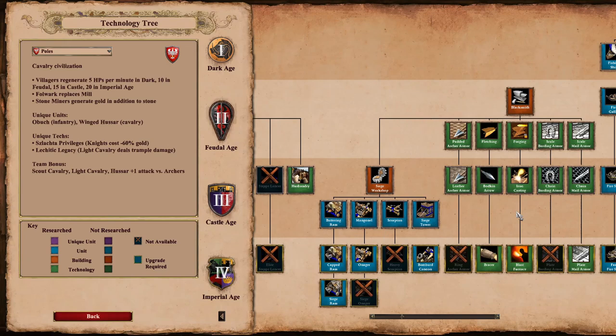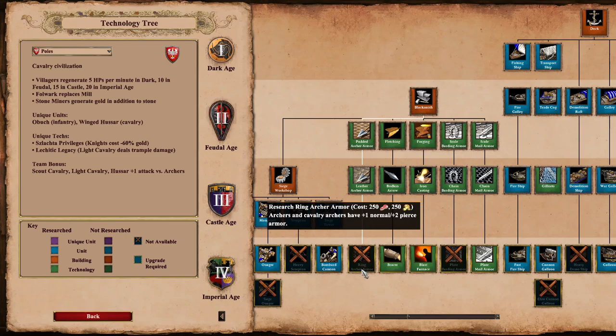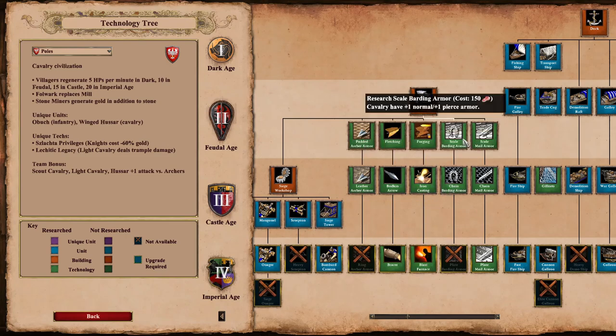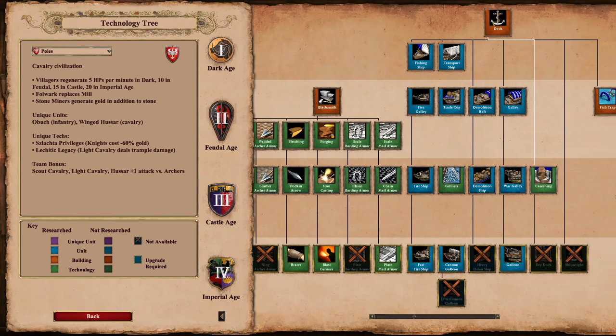Moving on to Siege - it's a pretty good Siege Workshop, just missing Siege Onager and Heavy Scorpion. They do have Siege Ram and the Bombard Cannon as well. In terms of the Blacksmith, they are missing the final Archer armor but the rest looks pretty good. There is a missing tech for Cavalry though - they're not going to get that final Plate Barding armor upgrade, which is a little nerf to stop them being OP. They do have full upgrades for Infantry.